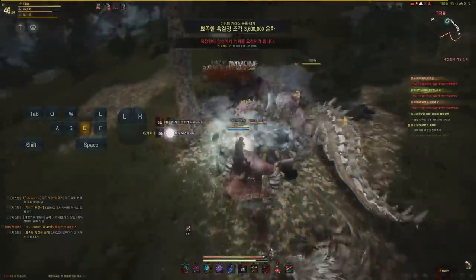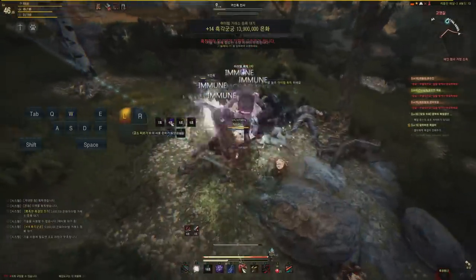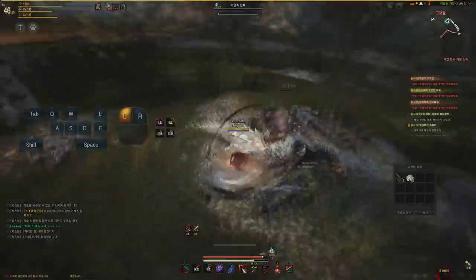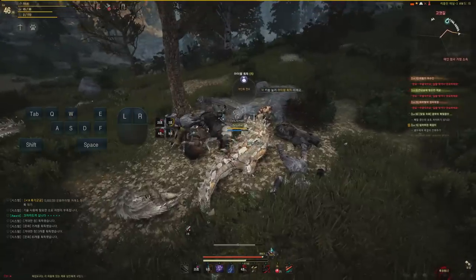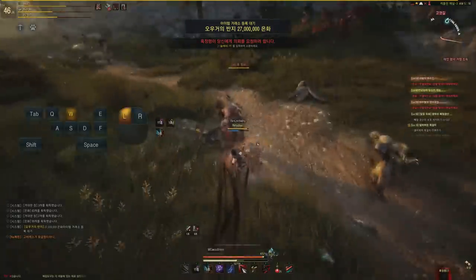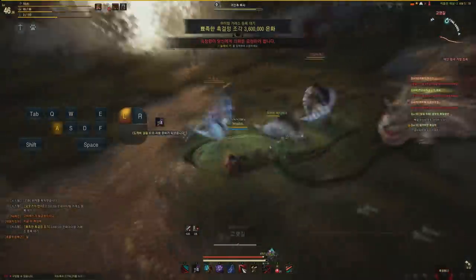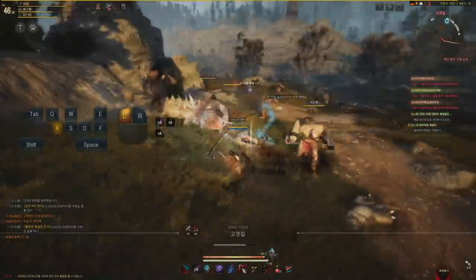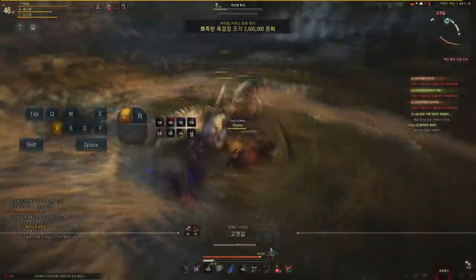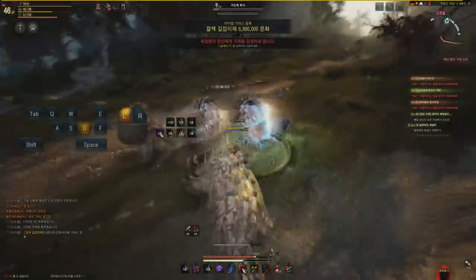The backward dash allows you to pass through characters — it's similar to the Blader. Blader has the same exact mechanic where you can use your dash to do that, but I would say this class is less mobile than the Blader because the Blader you can actually spam it, whereas this one cannot be spammed — it has a cooldown of about one second.